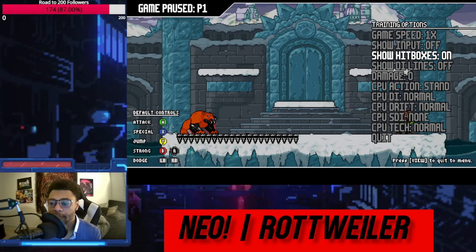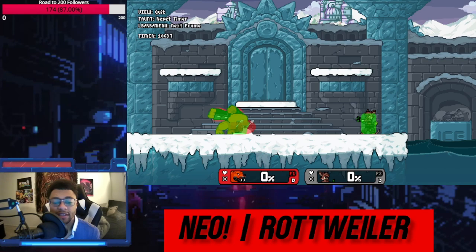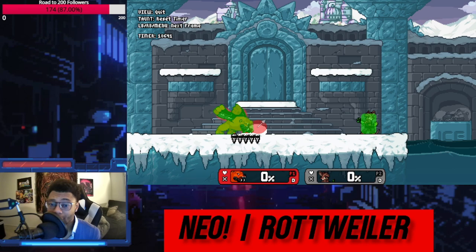This move has three hitboxes. The first hit of Edelis' forward tilt is pretty small, but it hits inside his body, so it's very reliable when people are right on top of you — it's kind of a good get-off-me tool in that sense. The second hit is a little more disjointed and a little bigger, but the real money is in this third hit.